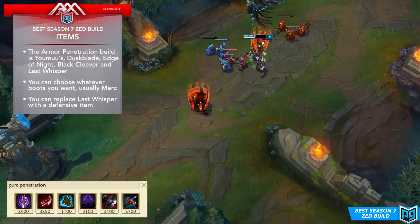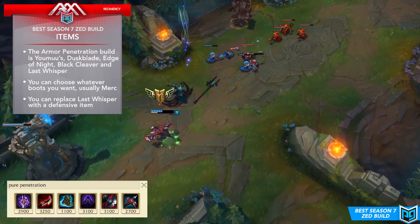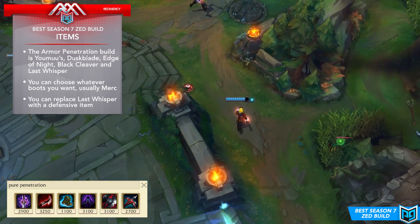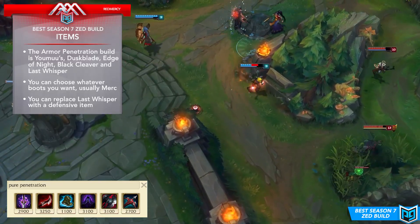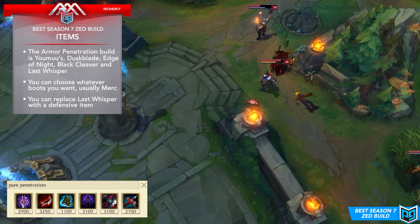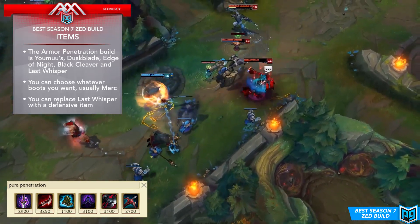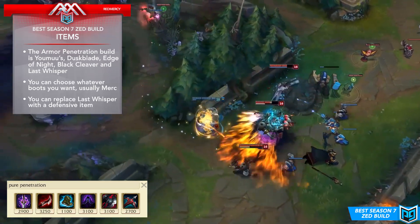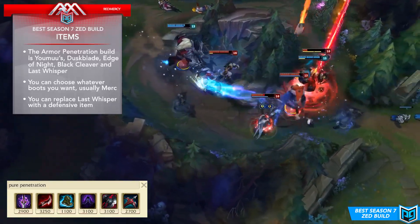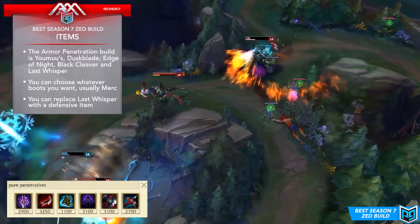Duskblade is currently 3250 gold, gives 65 AD, 15 lethality, and +20 movement speed out of combat. The main passive, Night Stalker, is completely different now: after being unseen for at least one second, your next basic attack against an enemy champion deals 50 plus 200% lethality bonus true damage on hit, lasting 4 seconds after being seen. This is great on assassins who come out of nowhere and burst a target within the first four seconds.